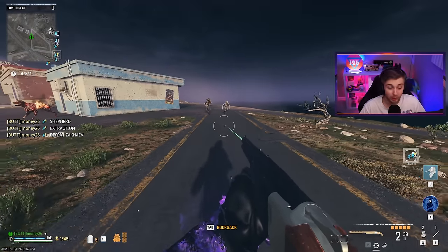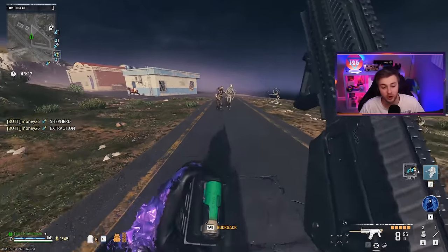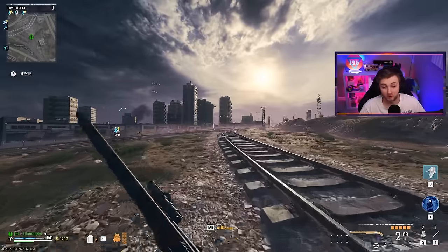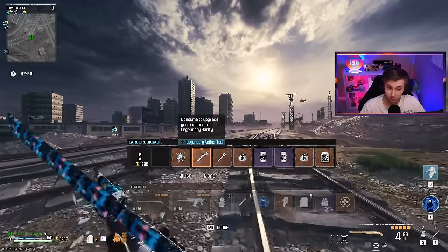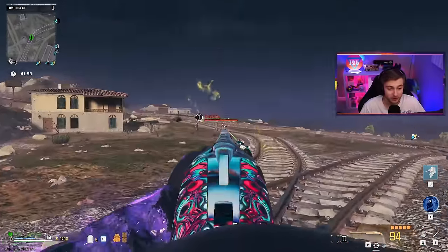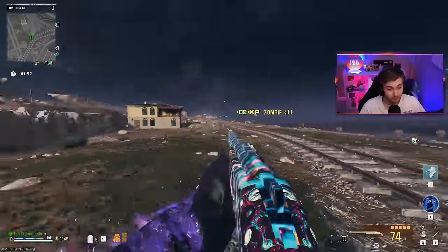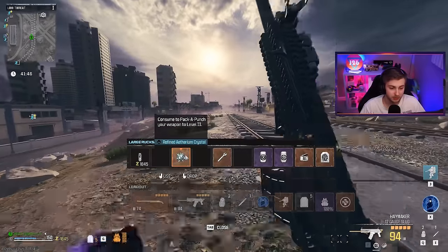Chances are I could be disappointed and this weapon could be bad, so I brought in something a little bit better — the shotgun's newest darling, the Haymaker. We're going to find out real fast if this is any good with the Mago Holding. Let's Pack-a-Punch it, throw on our Legendary Aether Tool, and throw on the Mago Holding. Now we have 94 rounds here and we don't have to reload, so maybe this could be good. These Tier 1 zombies sure aren't liking it.